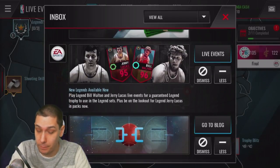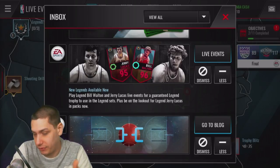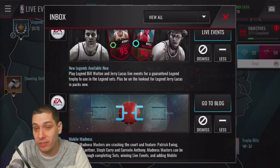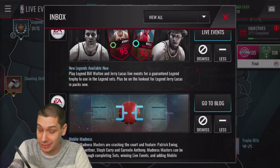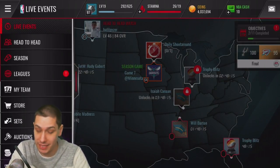These new legend cards are Bill Walton and Jerry Lucas. It looks like you have to do some sets or live events to get trophies and things like that, but one thing you can also do is open packs — you can get a Jerry Lucas legend that way. This card looks like it's a 95 overall, which looks pretty nice. We'll definitely see if we can pull that.